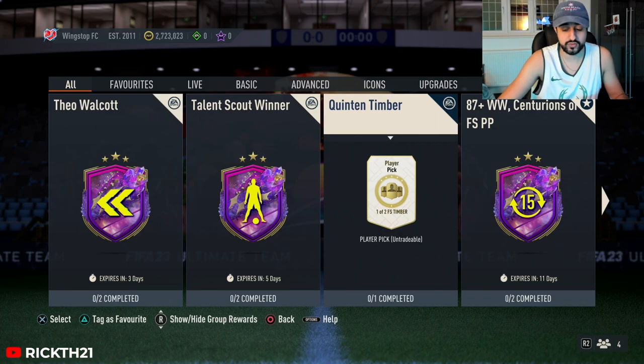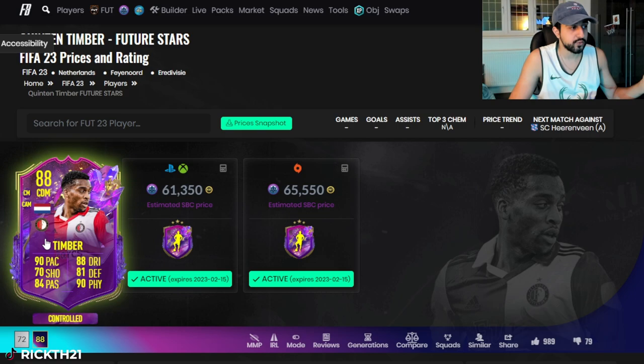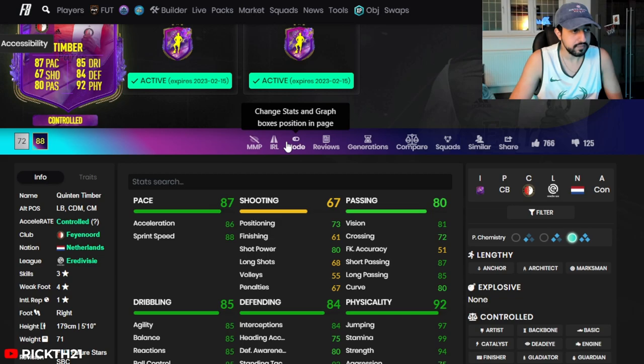84s should in theory do well because of this - I did buy quite a few 84s which I did post and they have done well. Let's look on Footbin so it's clearer. There are two alternatives: a center back version and a CDM version, but the midfielder one can only play midfield while the center back one can play center back and left back. I believe the midfielder one is significantly better, mainly due to the fact he is 5'10 which is a bit short for a center back.